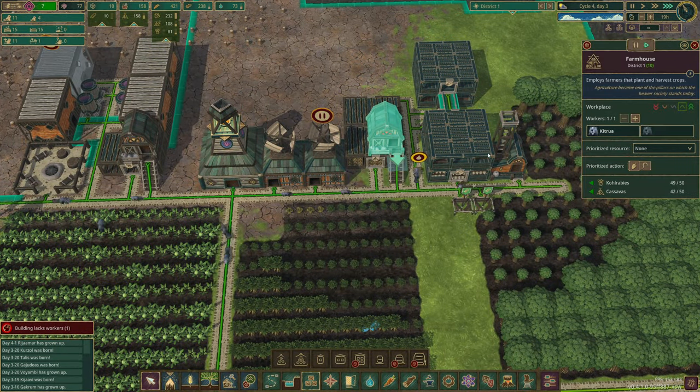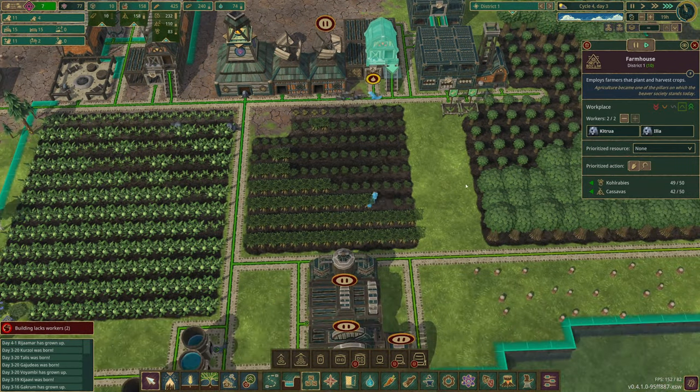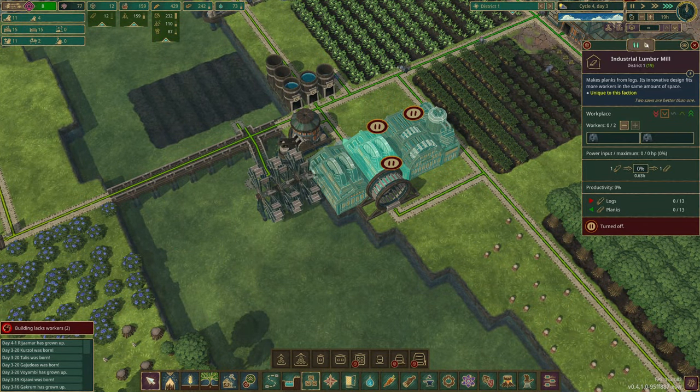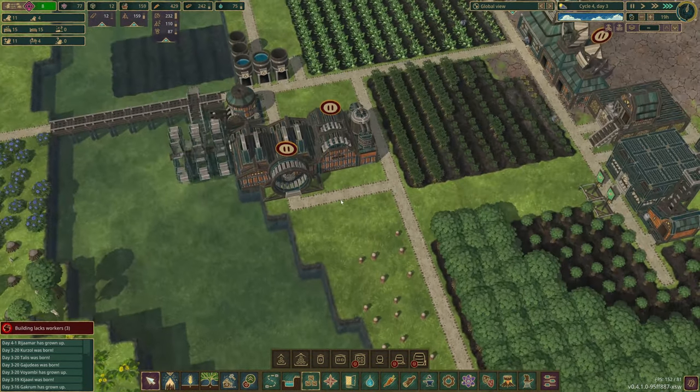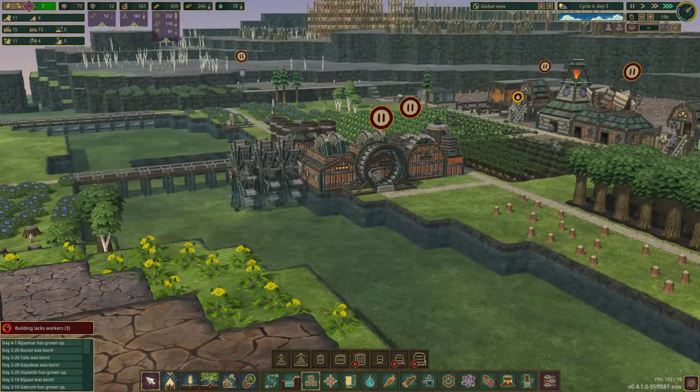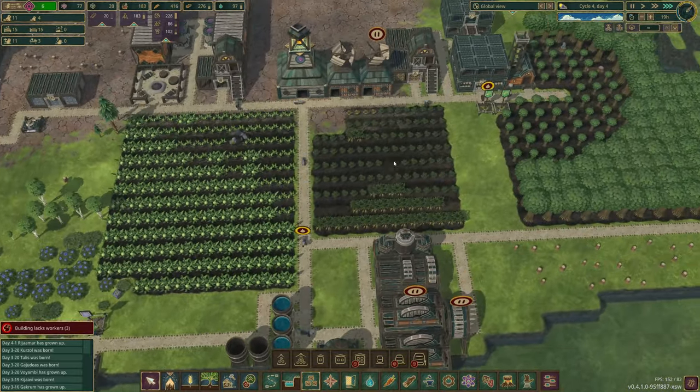We're going to need a second lumberjack flag in these guys. We do have two spare now, so I think I can turn this one back on. They should stop doing that and move to the other jobs when they can because of the priorities. We should be fine. Look at the farmers go!